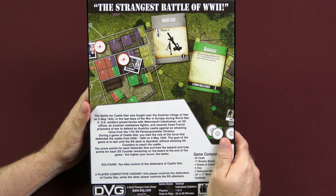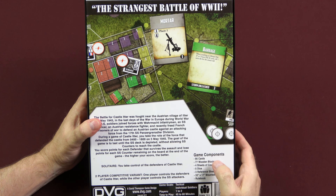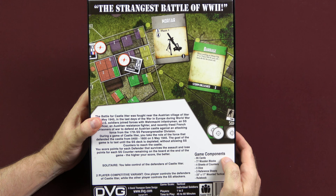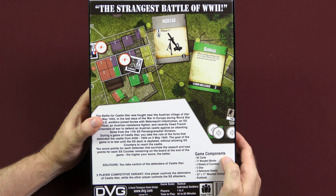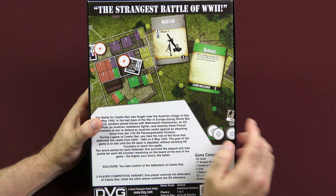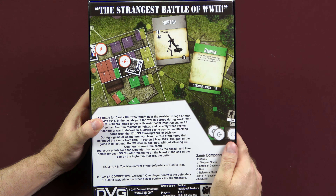This is a solitaire game where you control the defenders of Castle Itter. There is also a two-player competitive variant where one player controls the defenders and the other controls the SS attacker. Components include 95 cards, 77 wooden blocks, 4 sheets of counters, 5 dice, 3 reference sheets, a 33 by 17 inch mounted tactical display, and a rulebook. It is for 1 to 2 players, 45 to 60 minutes, and moderate complexity.